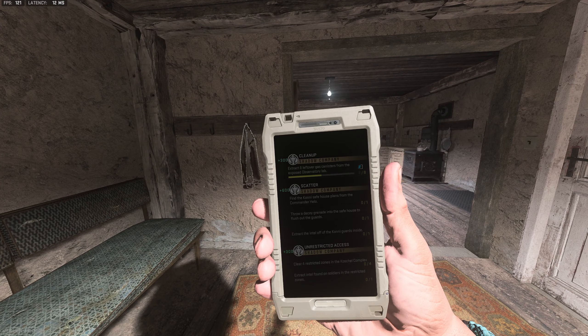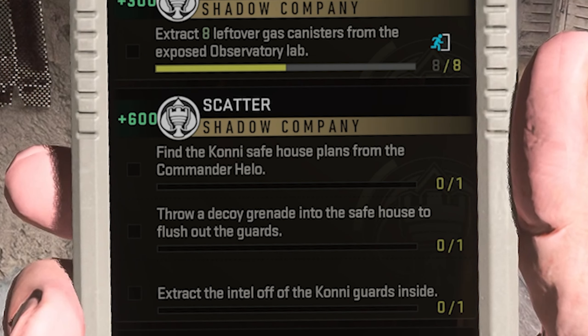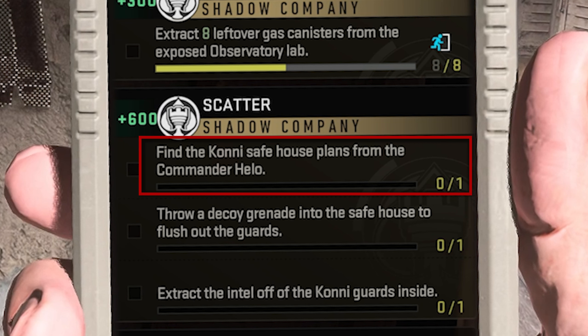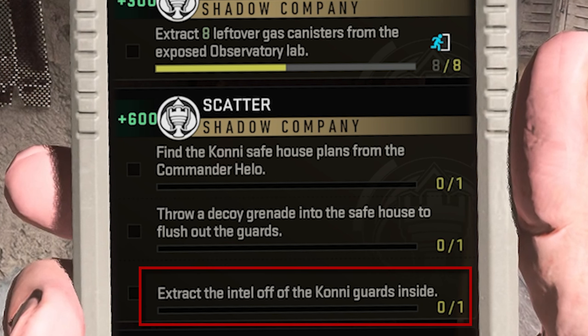Today we're going to look at the Scatter mission, which is a tier 3 story mission for the Shadow Company faction. This mission has three requirements: find the Kony safe house plans from the Commander Helo, throw a decoy grenade into the safe house to flush out the guards, and extract the intel off of the Kony guards inside.